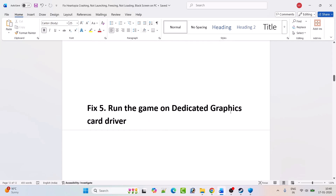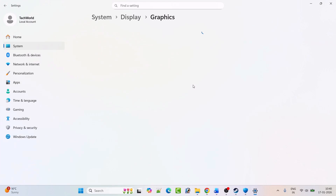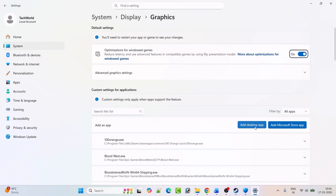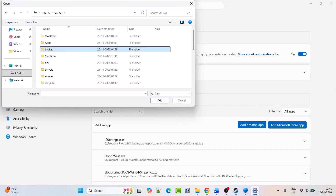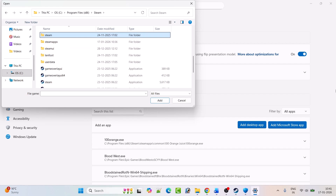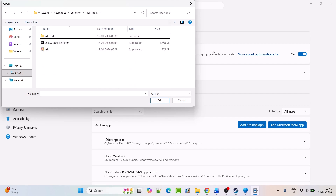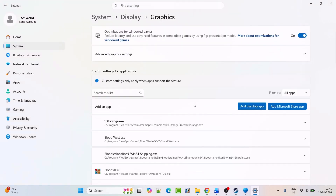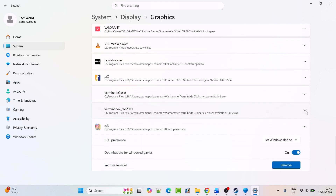Fix 5: Run the game on your dedicated graphics card. In Windows Search, type Graphics Settings and open it. Click Add Desktop App, then navigate to C drive > Program Files (x86) > Steam > steamapps > common > Hartopia, select xtd.exe, and click Add. After adding it, find it in the list, expand it, and next to GPU preference select High Performance. Then launch the game and check.